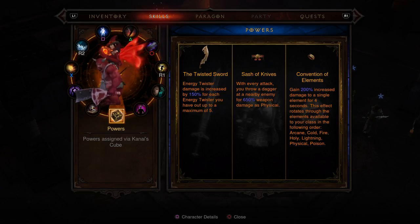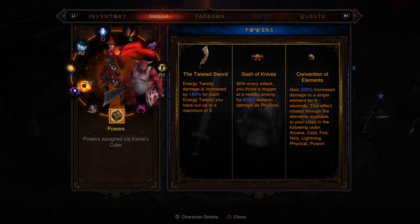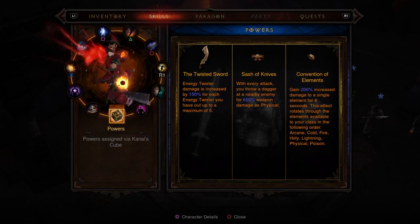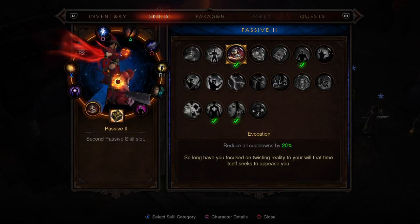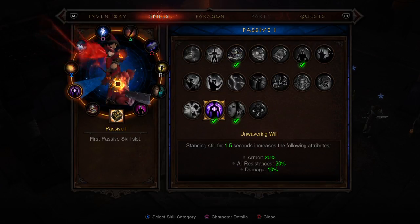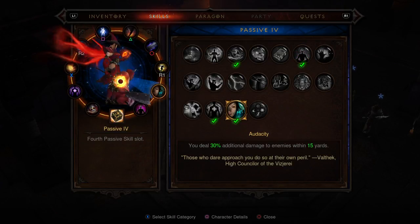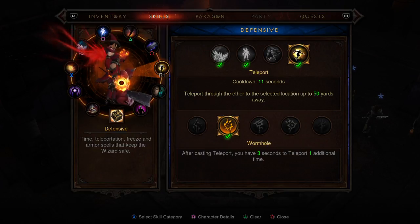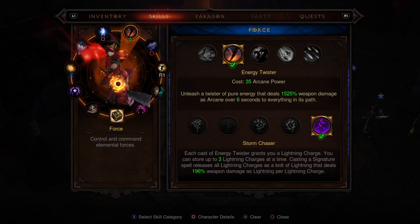If you want to see my skills real quick to mimic them, you can. The powers are set up like this because I think they're pretty cool when combined. Here are all the passives — I'll just go through them, you can see them on screen. Then I'll show you the powers with the actual runes attached. You guys can pause this if you want to copy the exact setup, and I'll show you what it does in just a moment.